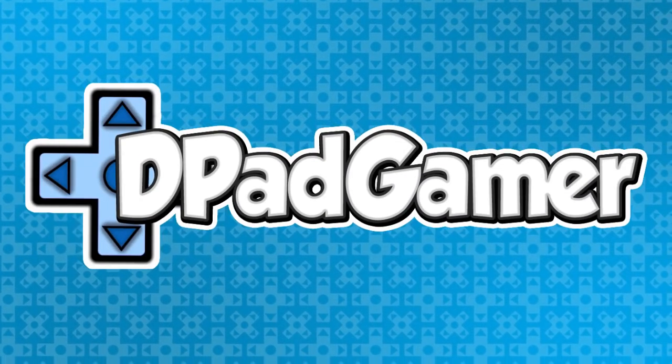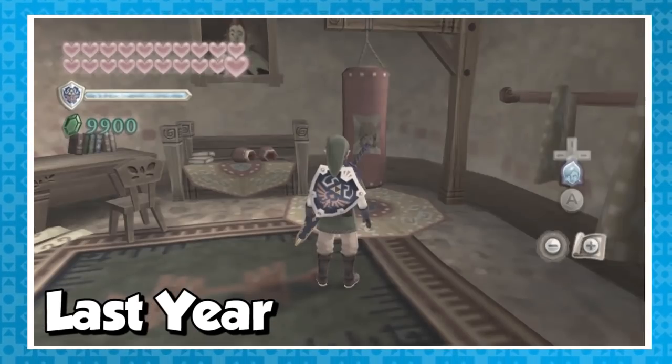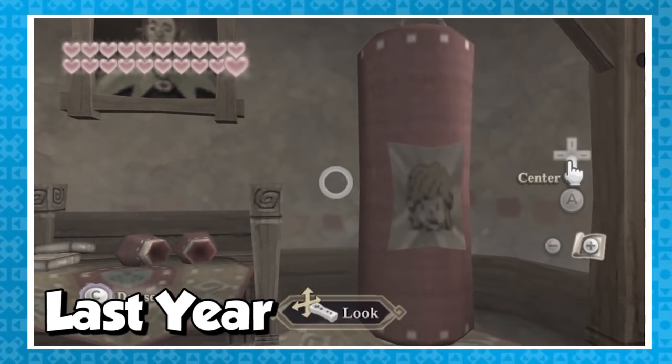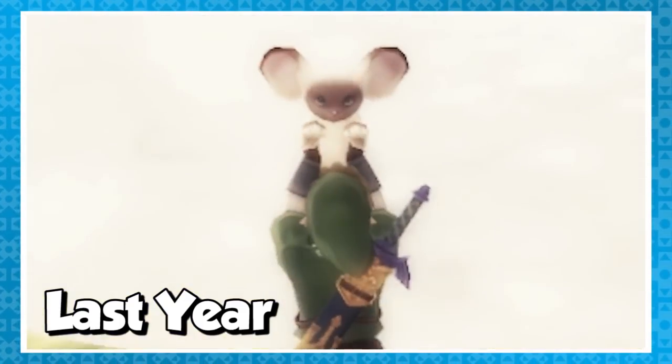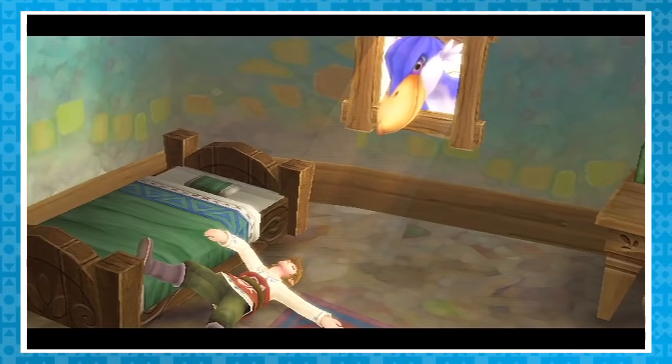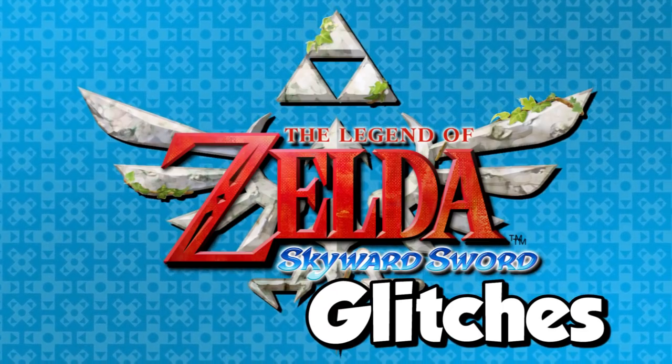Hey there, I'm DPadGamer and it's time for Zelda month. Last year I ventured into what is definitely my least favorite Zelda game, Skyward Sword, and showed off its easter eggs. In the years since a lot has happened but one thing stays true — I still don't like this game. Regardless, I will not let that stop me from contributing to Zelda month with some glitches in Skyward Sword.